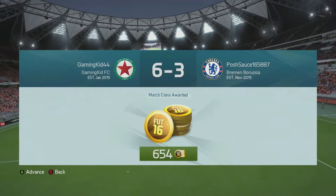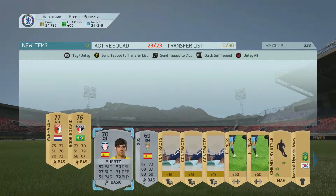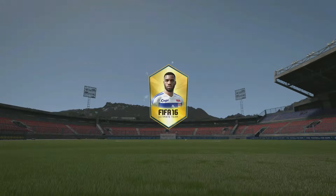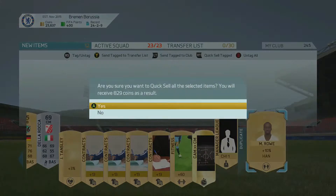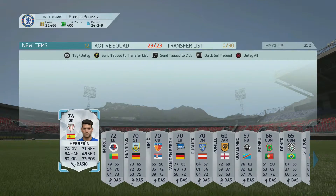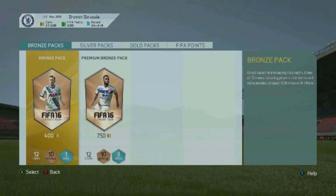We go into the packs — nothing special in the first pack so we discard all the players and keep the consumables. Moving on to the second gold pack, again nothing special, so we discard the players we don't need and get the consumables into the club. The final pack is a silver players pack — we do get a silver goalkeeper who may sell for something so I'll put him on the transfer list, along with Nick Powell. That's going to bring it to the end of the episode — hope you enjoyed, until next time my name is Ashley, thanks for watching and goodbye.